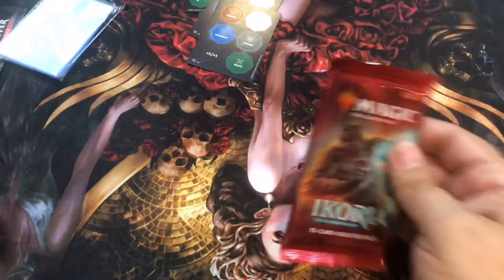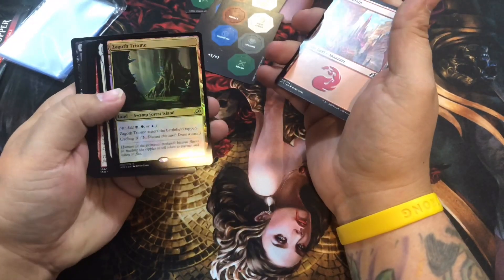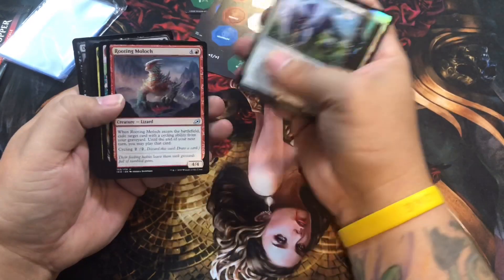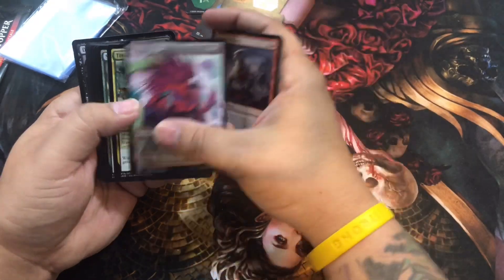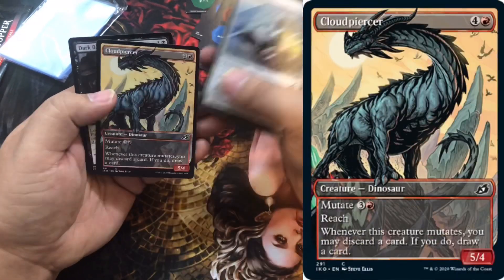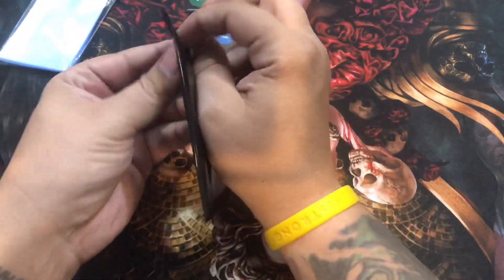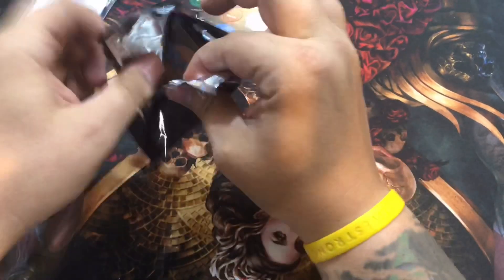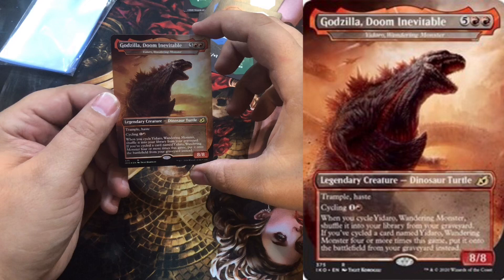All right guys, last pack. We saw the box cover. A foil tri-land - that's nice. Loris of the Dream Den, the cat nightmare. Porky Parrot - that's hilarious. Cloud Piercer Dinosaur. Box topper time! What did we get? Godzilla Doom Inevitable, the dinosaur turtle. Fantastic!